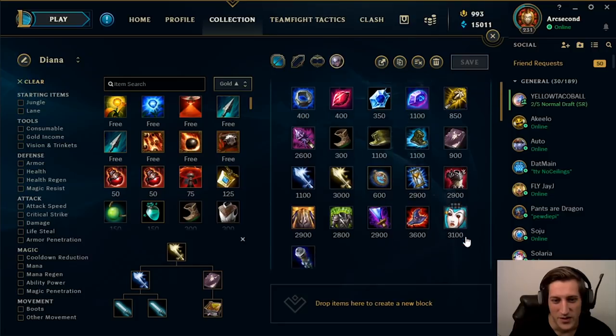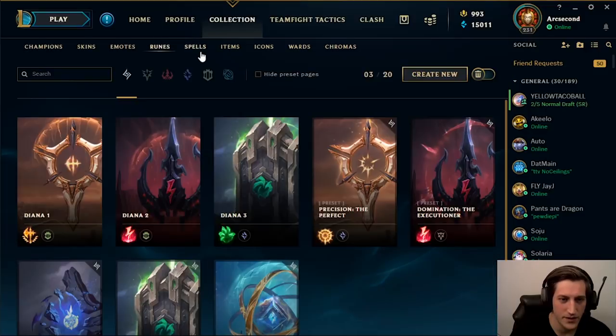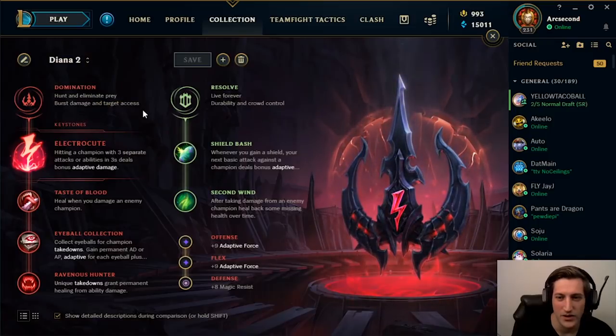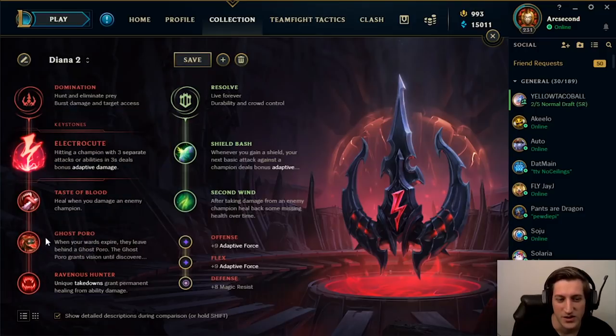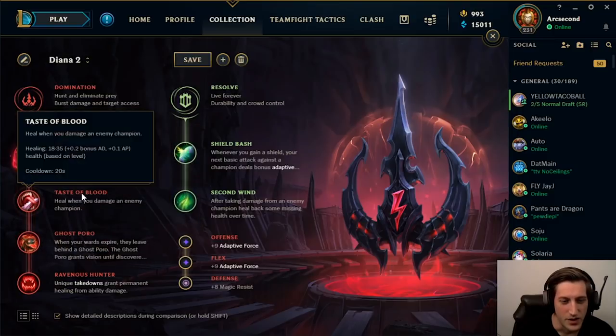Now for the second rune page. If you're looking for a burstier option, we can still take Electrocute — it's even better now since you can actually proc it consistently at level 3. Ravenous Hunter is also better now; you have more early game stacks so Eyeball Collection stacks up quicker and is more valuable. Ghost Poro is still extremely strong though — I probably still prefer Ghost Poro, but you can take Eyeball. Both are a lot better than they used to be.